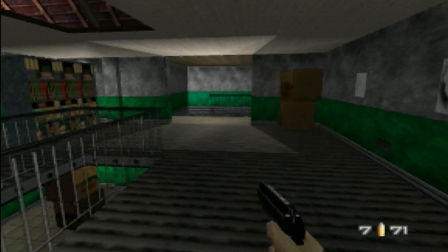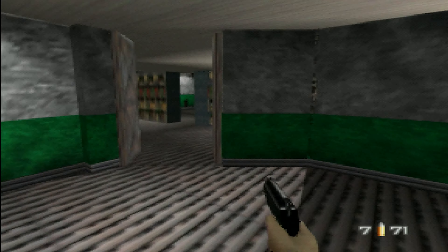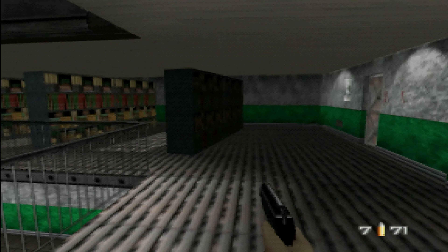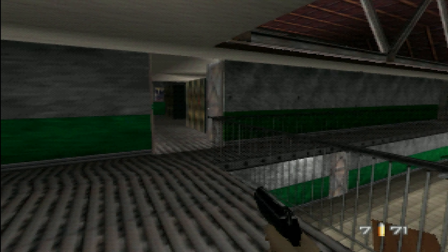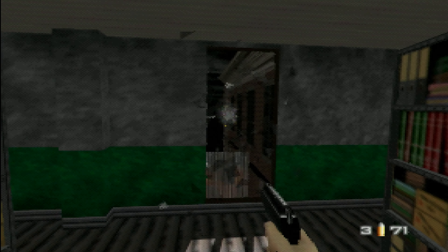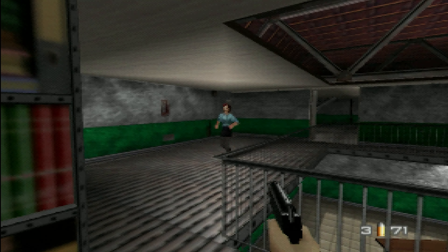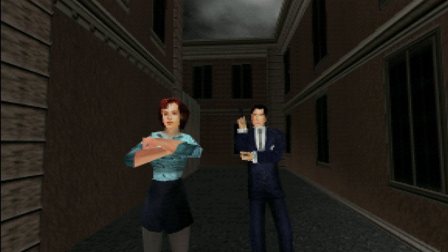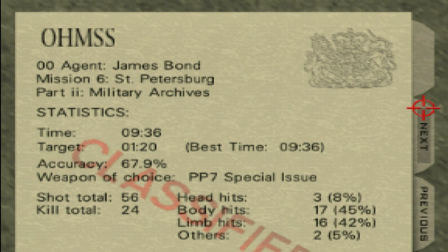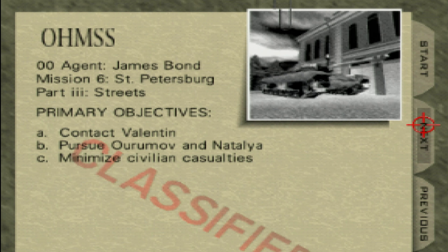Nothing else here. Now I just need to find the right door to get to the exit, which may take me several months. We have saved Natalia and everything is fine now. It would be really bad if she just got kidnapped by Oromov at this point or something. Oh. Well. Never mind then, I guess.